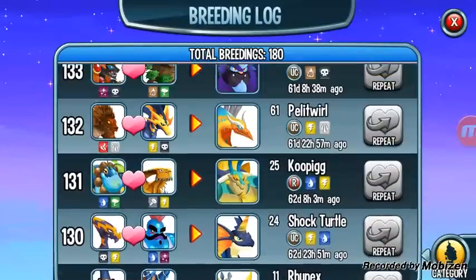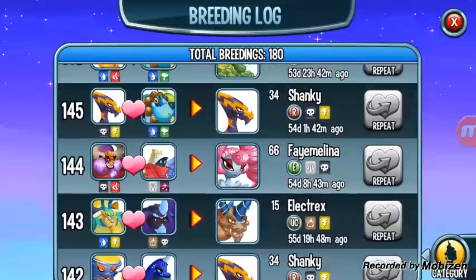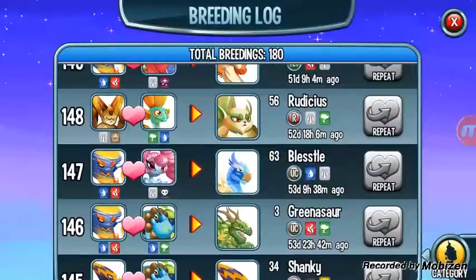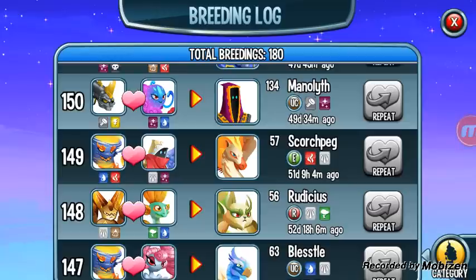Alright, I think I have one more for you guys — right here, the Familia. If you want to get her you're gonna have to breed Zim and Fire Tar again, and this is another way to get her.